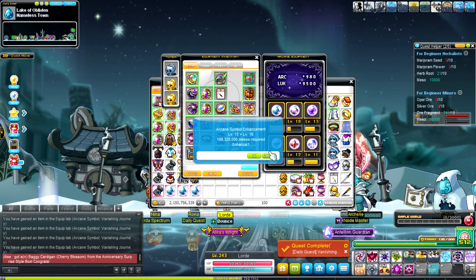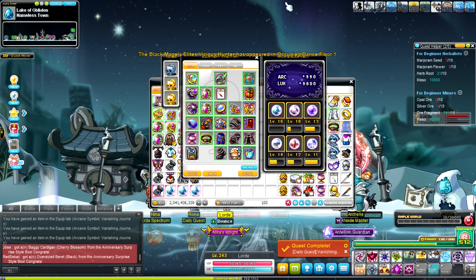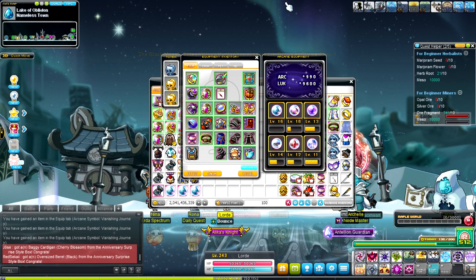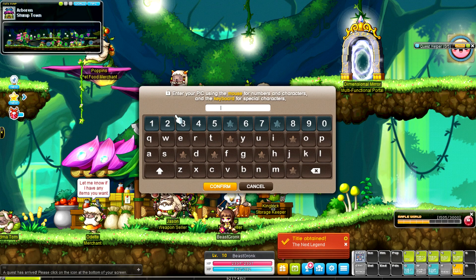Real quick — Vanishing Journey level 16, 990 arcane force. One more level up until we get to 1000. Now we will go to the Beast Tamer for real.